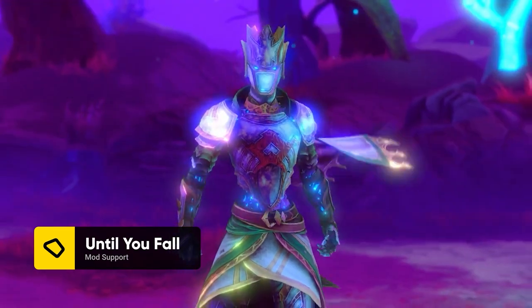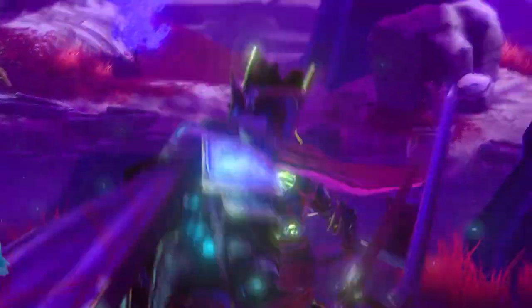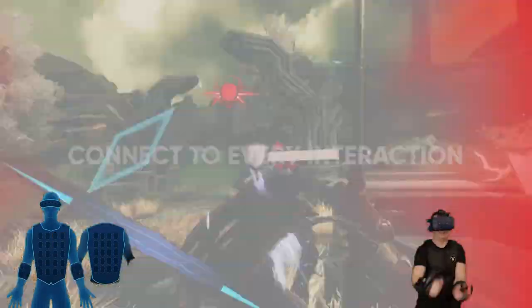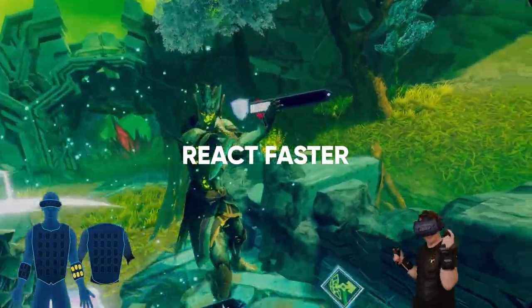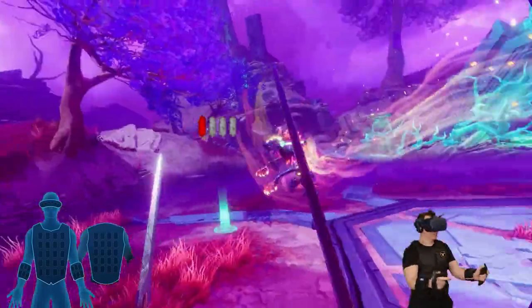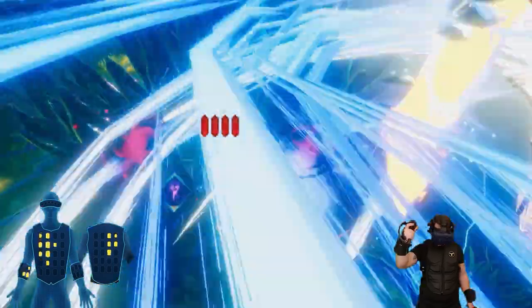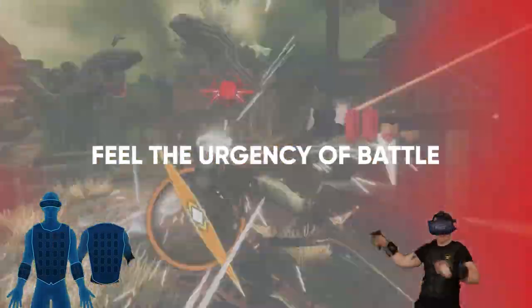Fantasy and synthwave collide in the physically active VR sword fighting game Until You Fall. Grow stronger as you battle through an awesome neon environment and strike down magic-infused monstrosities in this hack-and-slash roguelike. With this mod for the B-Haptics TacSuit, you'll be more connected to the game than ever before. React faster as you feel incoming attacks with directional accuracy on your torso. The intense impact haptics make your attacks feel even more devastating. Using special abilities and leveling up your skills also have fun and immersive haptics. Feel the urgency of battle as your heart pounds in the most intense scenarios.